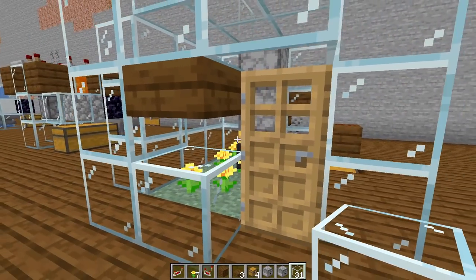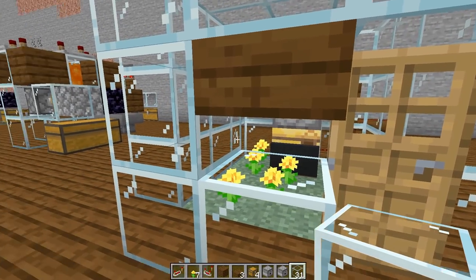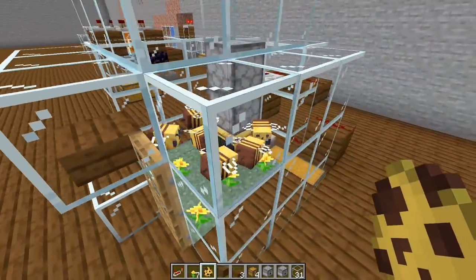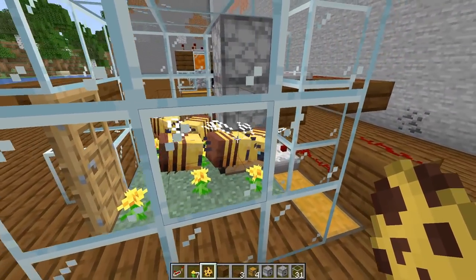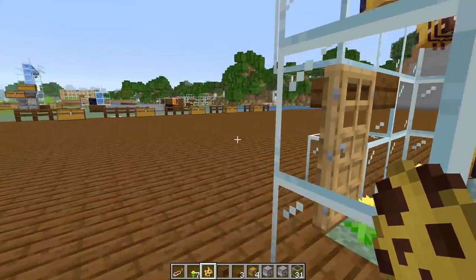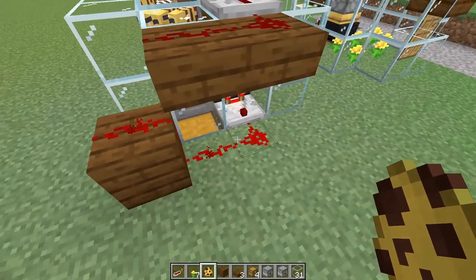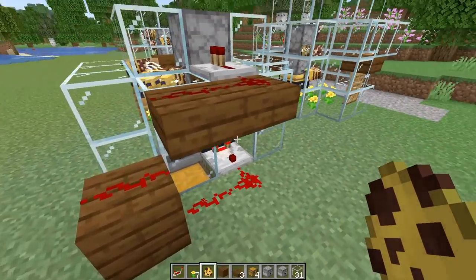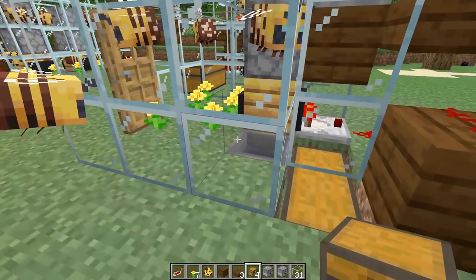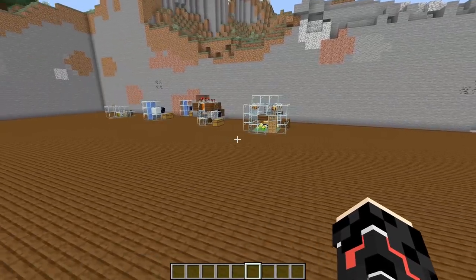Get your bees in and start breeding them up — you only need about four or five per bees nest or beehive. The bees will go to work, go inside the hive, and once they collect enough pollen the redstone will start to light up. Once it gets to level five it will generate honey. I have the same setup nearby — it's at level three, so three pieces of redstone are lit up. Checking the chest, there are honey bottles already collected.